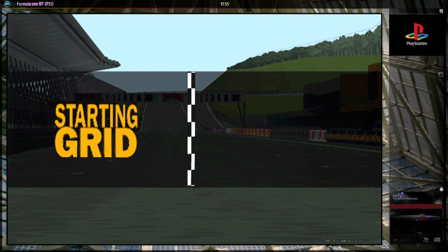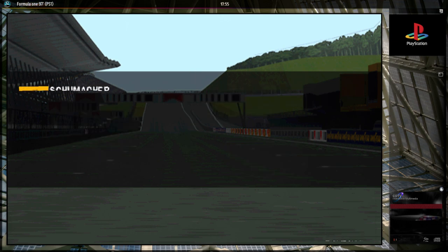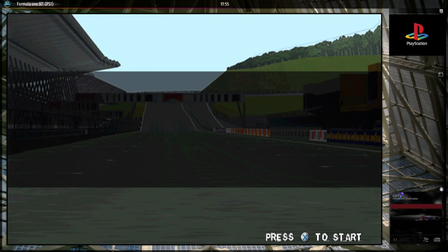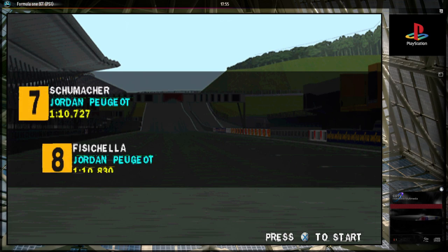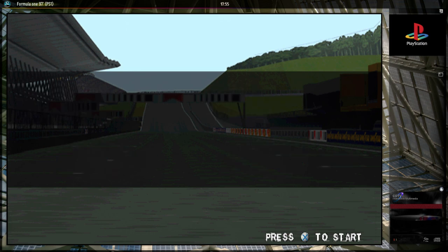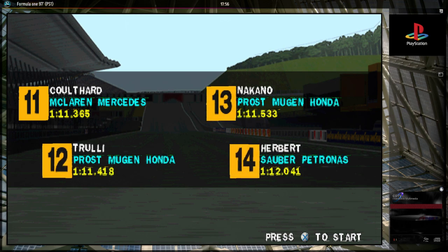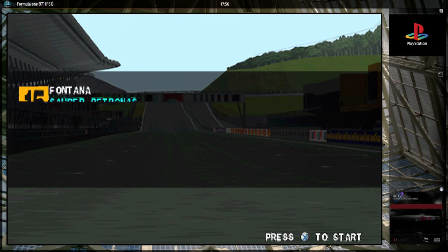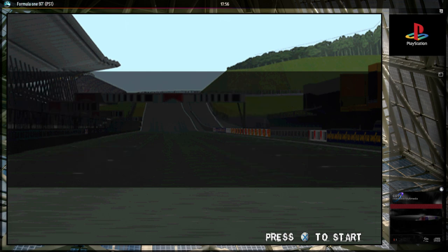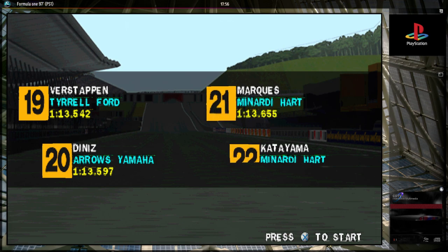Bonjour et bienvenue en Autriche. Le ring de Zellweig nous accueille pour le Grand Prix d'Autriche de la saison. Ce circuit, après une interruption de 10 ans, accueille le premier Grand Prix d'Autriche, quasiment inconnu des pilotes. En 1987, la course s'était tenue sur l'Osterreichring, célèbre pour ses courbes larges et rapides. Le circuit d'aujourd'hui se compose sur 4,3 km de virages serrés et de courtes lignes droites. Je suis un peu déçu, je pensais qu'on serait un peu plus devant. Mais à la 9e place, ça va, c'est assez loin d'un dernier. Avec un peu de chance, on peut peut-être faire quelque chose.